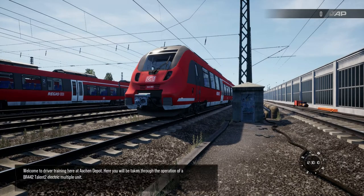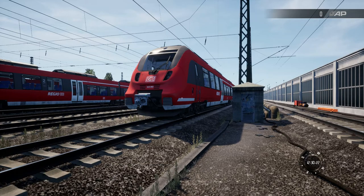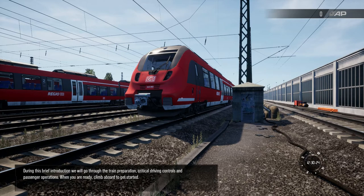Welcome to driver training here at Aachen Depot. Here you will be taken through the operation of a BR442 Talent 2 electric multiple unit. During this brief introduction, we will go through the train preparation, critical driving controls and passenger operations. When you are ready, climb aboard to get started.